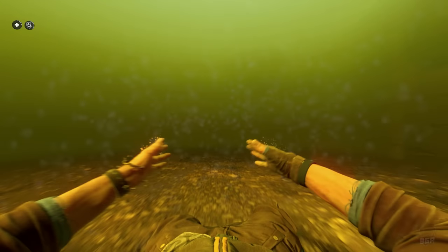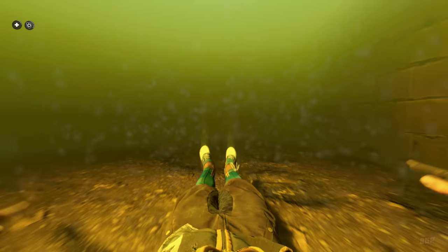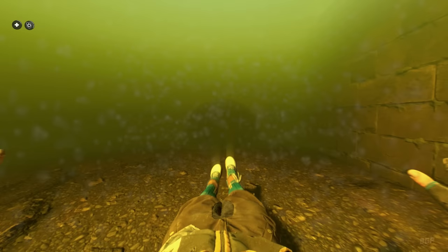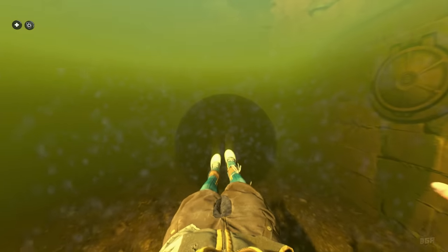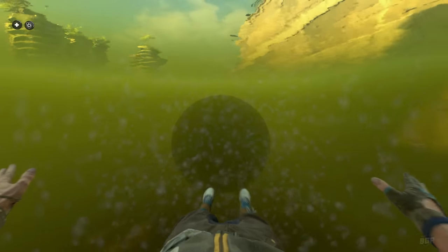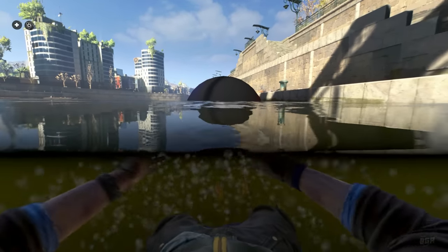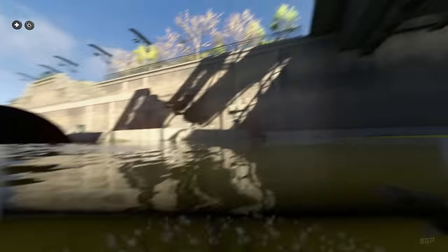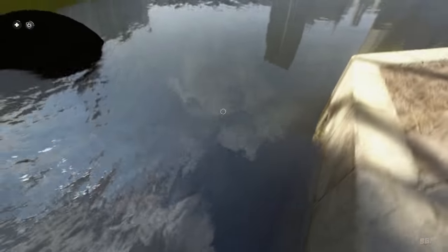I honestly would love if Techland replaces this black blob with a Drowner. Instead of them doing damage over time, I would love for the Drowners to grab me under the water. I mean they are Drowners so it's their job. They can surely make two different versions — one that actually stays underwater and grabs you and starts drowning you, and a second one that we find outside, the one that actually blows up on your face.